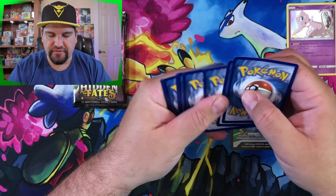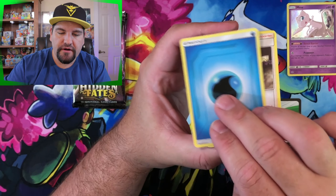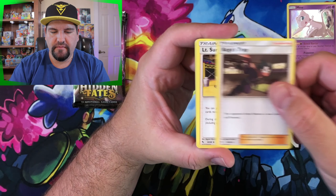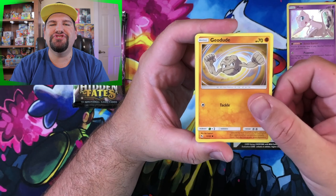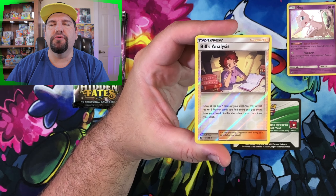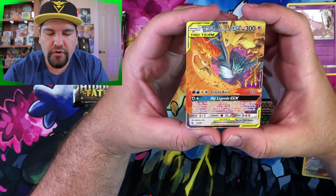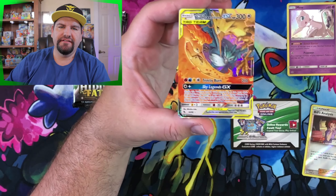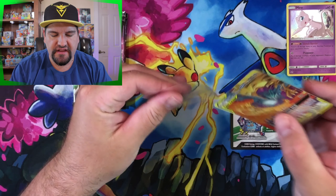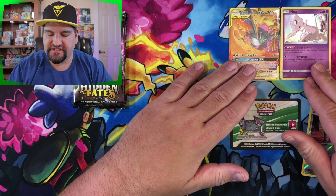We are doing the box battle and we're going to start things off with a water energy — so we've already won! Maybe not. We've got Misty's Determination, Magikarp, Geodude, Clefairy, Eevee, Ekans, and Bill's Analysis as a reverse holo rare. And then finally pulling the Birds — we have got Moltres, Zapdos, and Articuno all in one card! That is a beautiful card. We're going to go ahead and sleeve that up.